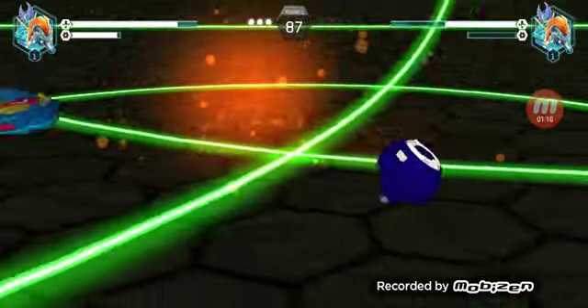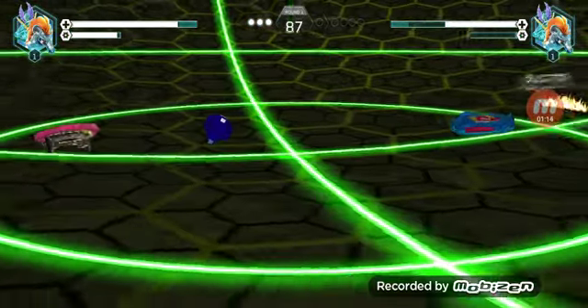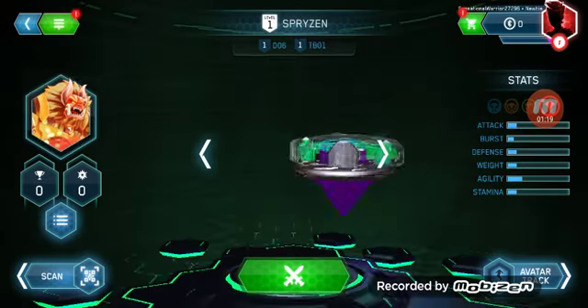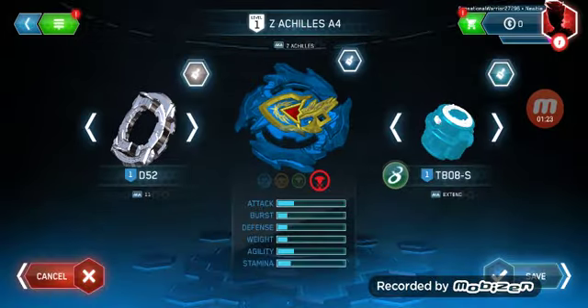One shot! Oh wow, he actually needs Hunter — is that some decency? I guess. You know, that was a quick battle, so good job. Congratulations on winning! Let's just look through all our beyblades — for example, we actually get Achilles A4.